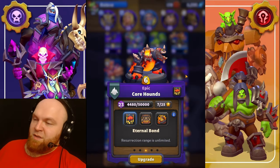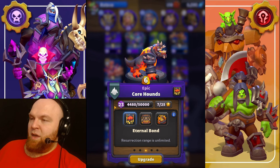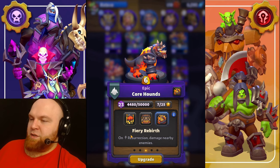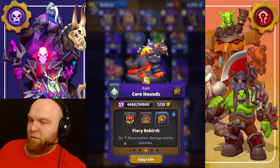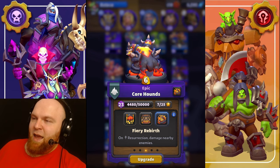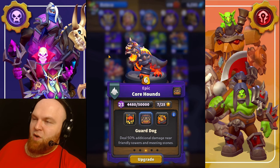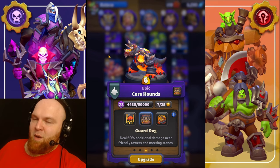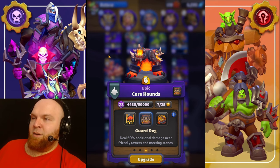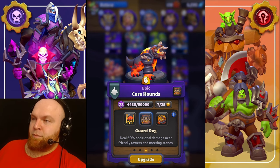So what do we take? Obviously number one is Eternal Bond — it's used in PvP and in PvE, it's just a great talent hands down, the best. Number two is the Fairy talent — on resurrection, damage nearby enemies — because it's the second best talent, and the third talent doesn't work. Guard Dog is number three; we can't even talk about it because it's not working right now, and the mechanic is not really that useful anyway.